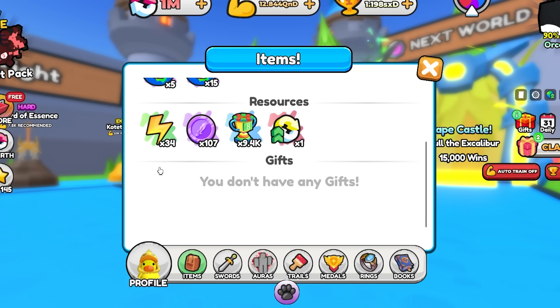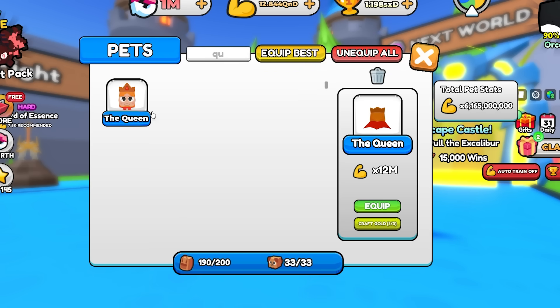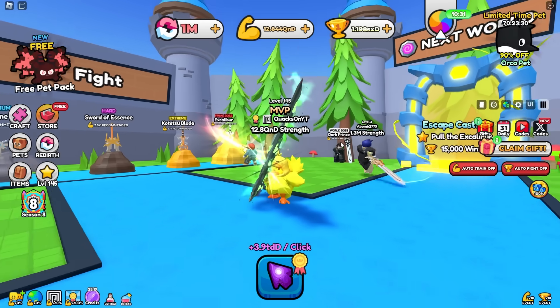Then we have one prestige gift, which is the queen pets. What is this gonna be? 12 million base multiplier — pretty sick. I'm not even sure where those gifts came from, but I'll take it.